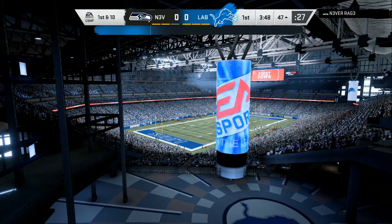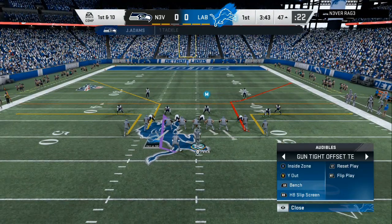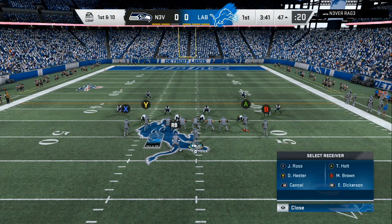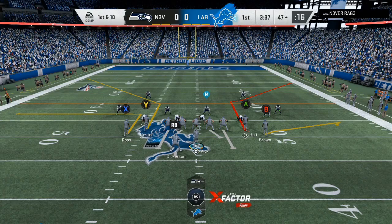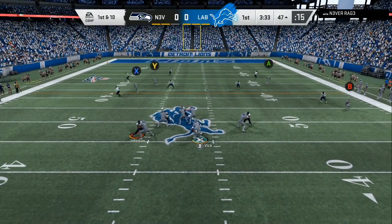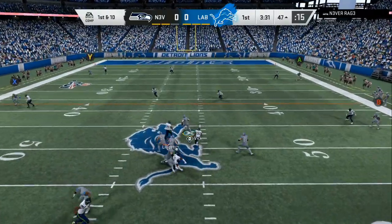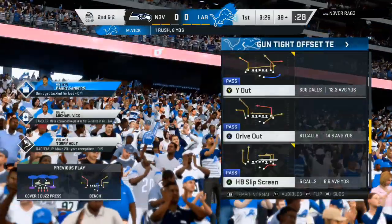He came out in man coverage — I seen that it was man coverage — so we're gonna come out in these benches. We're gonna put a flat on that side and on the wide side we're gonna leave both of the man coverage beaters. We hike the ball, run the man coverage beater right here, take off with our quarterback. He bumped the guy on the left side so we got a rush for eight yards.